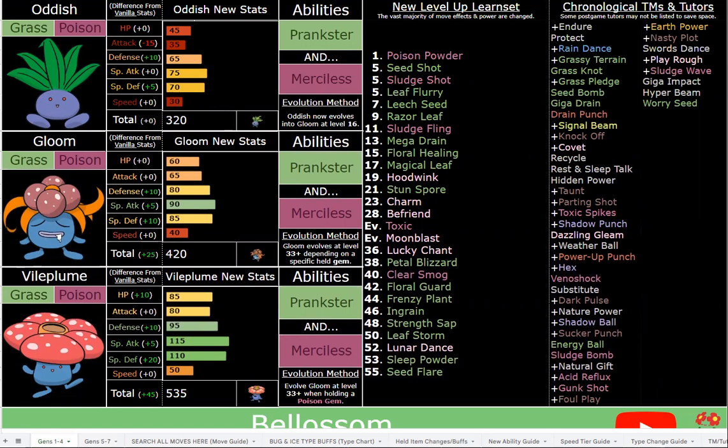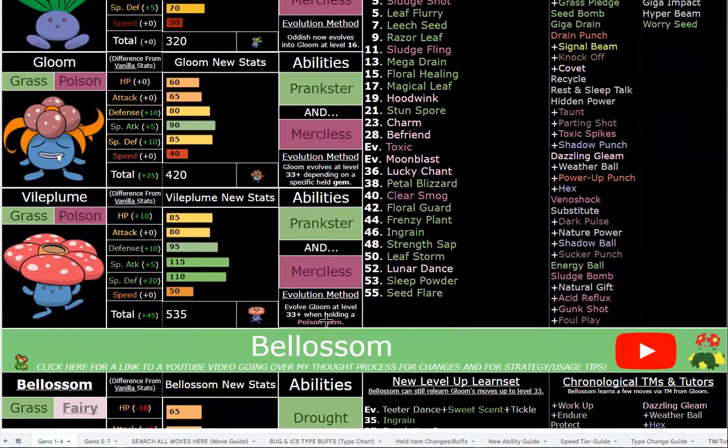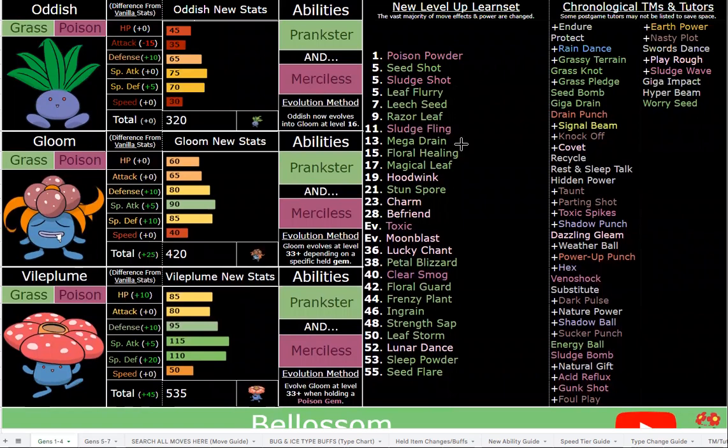Not only do you have Toxic Spikes via TM, you also have stuff like Toxic and Poison Powder for early game. Merciless will make you crit 100% of the time, so you can use moves like 140 base power Venoshock and Leaf Storm — Leaf Storm is 150 base power. You can spam Leaf Storm and Venoshock and also cover moves like Earth Power, abusing Merciless because your special attack drop won't matter with Leaf Storm.